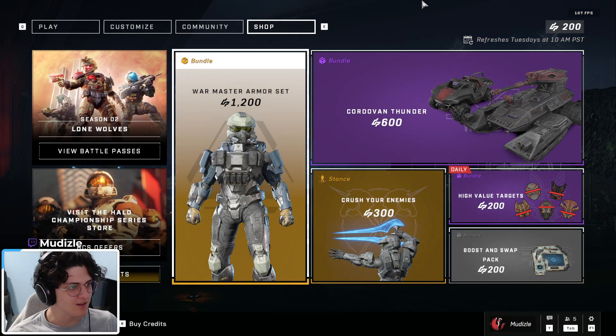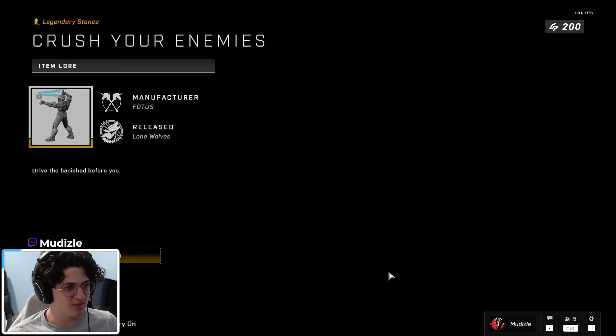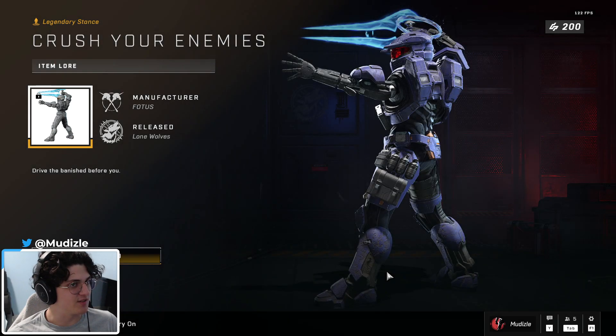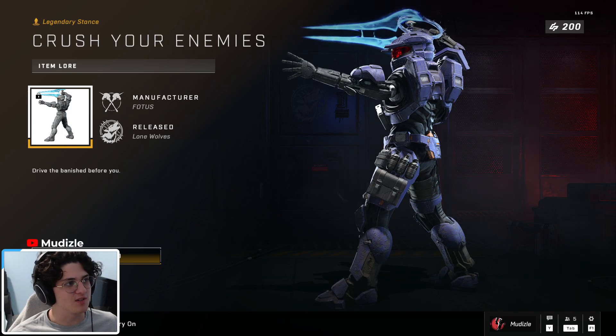Let's start with the cheapest first — Crush Your Enemies, 300 credits. All it is is a stance, a legendary stance. It's kind of funny looking, but there you go — 300 credits.